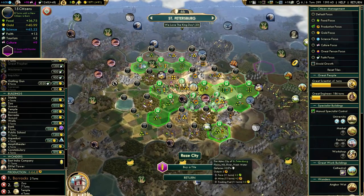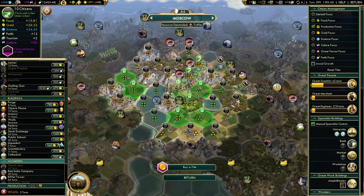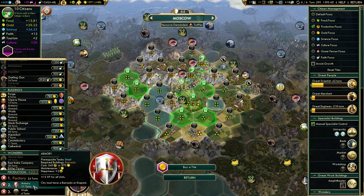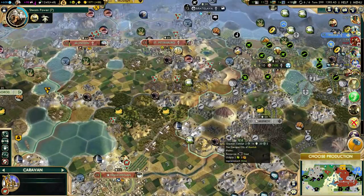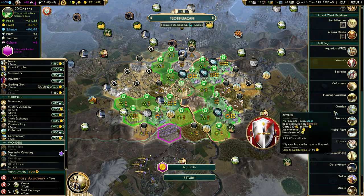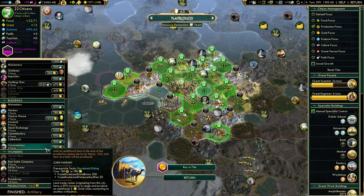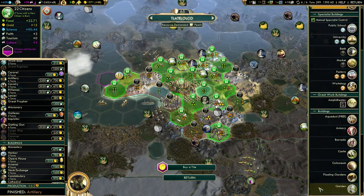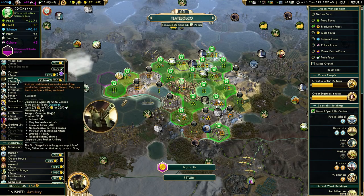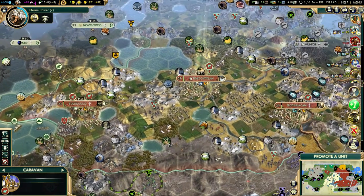Plus one population in St. Petersburg — now we can work that farm. This will be a really good city once it grows a little more. We could use a factory in Moscow. I could get an armory for extra happiness, but our happiness will be fine — we're about to get barracks in St. Petersburg and we will get military academy here. We already got that observatory, that was quick. Military academy will be extra happiness. I'll keep building military units and getting more artillery — you can't go wrong with more artillery.